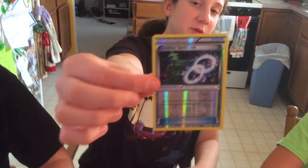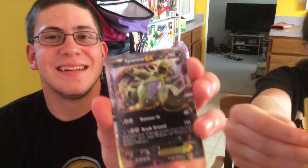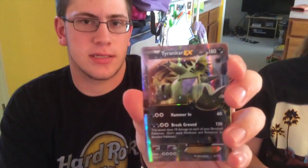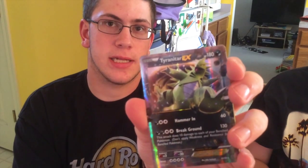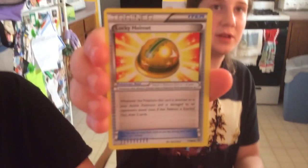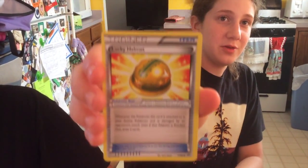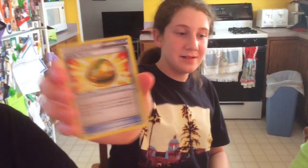They came out with a Tyranitar Spirit Link, so now they have Mega Tyranitar. Speaking of Tyranitar, when damage is being done to you, you draw two cards, and instead of having rocks on the side it has stars, so it might be more useful than the rocky version.